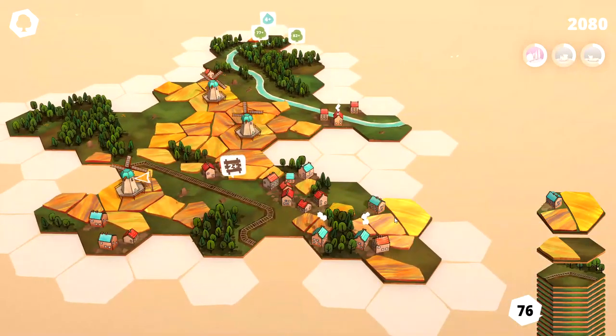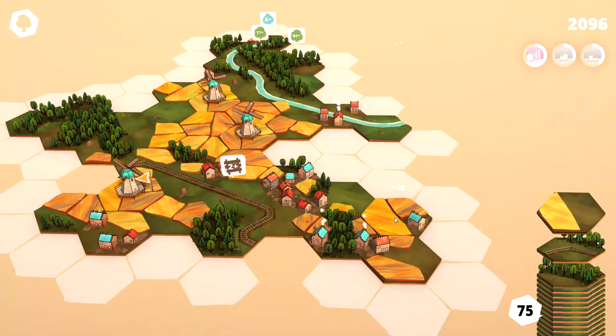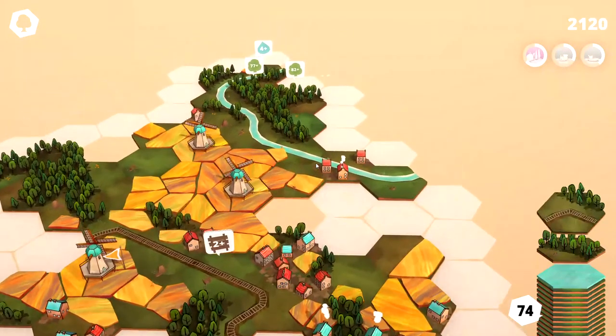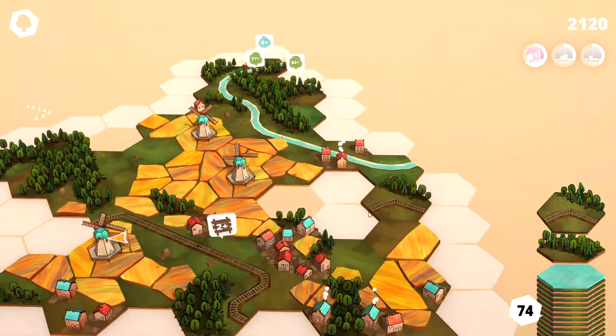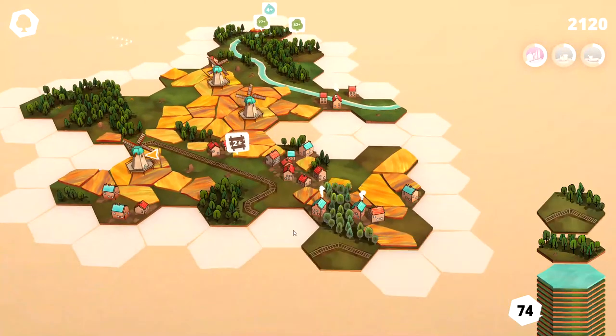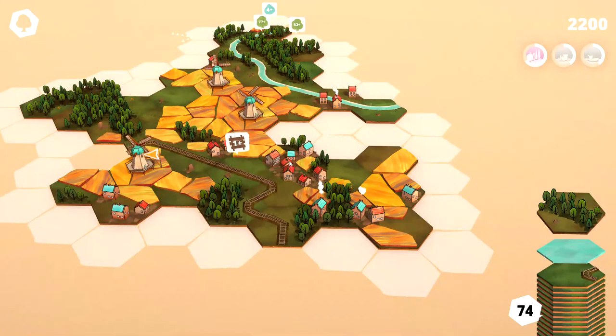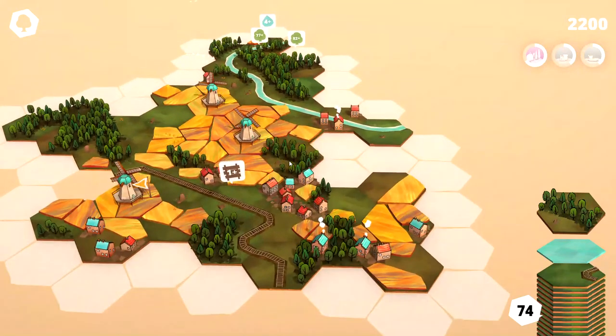Why won't it let me build there? I wonder if it doesn't want too many fields around it. Oh, it's a train track. That looks pretty good. There we go — 2,200 points. We can go ahead and connect our little forest right there.